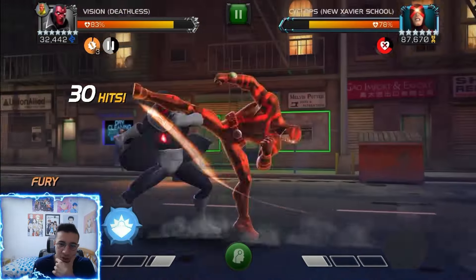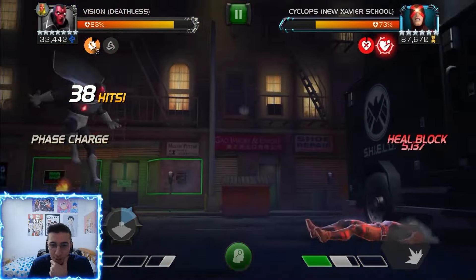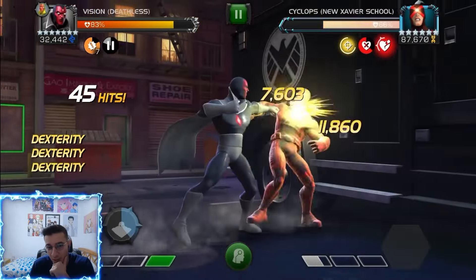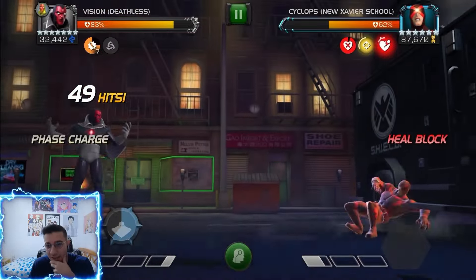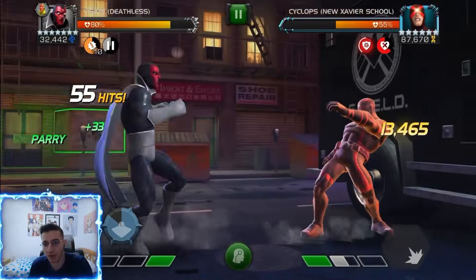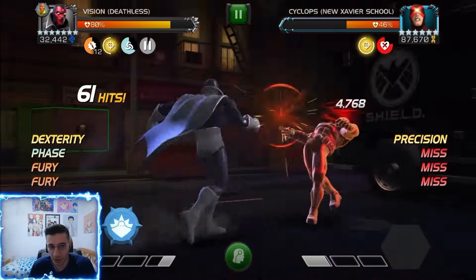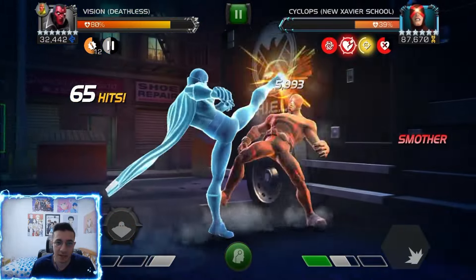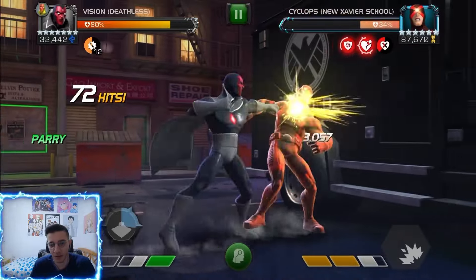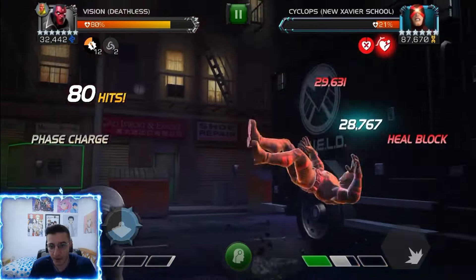With Guillotine, you actually want a good rank difference on the opponent — if you fight a Rank 2 with a Rank 3, you see a lot of damage, but if you're Rank 1 fighting a Rank 3, it's really tough to build charges because they're based on the opponent's max health. If you start getting those charges you're dealing crazy damage, and you still have some sustain if she's awakened. So comparing them as Rank 1s, Deathless Vision is better than Guillotine, but as Rank 3s, Guillotine is better because of the rank difference.